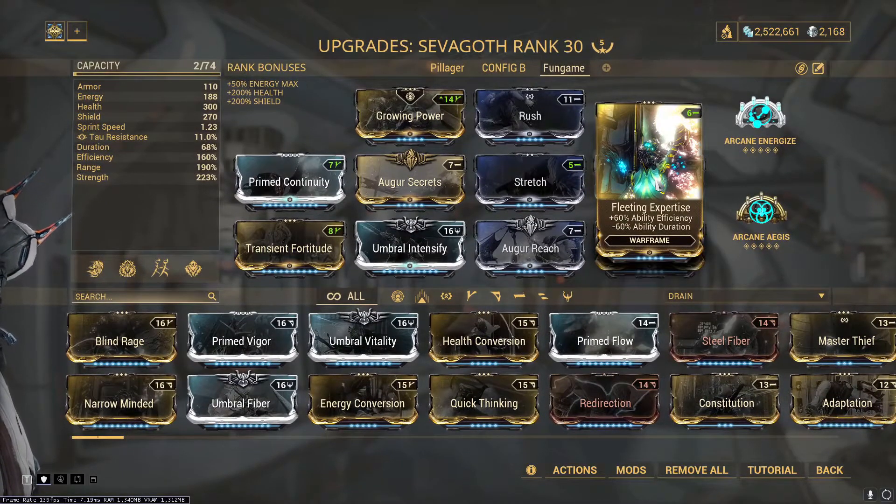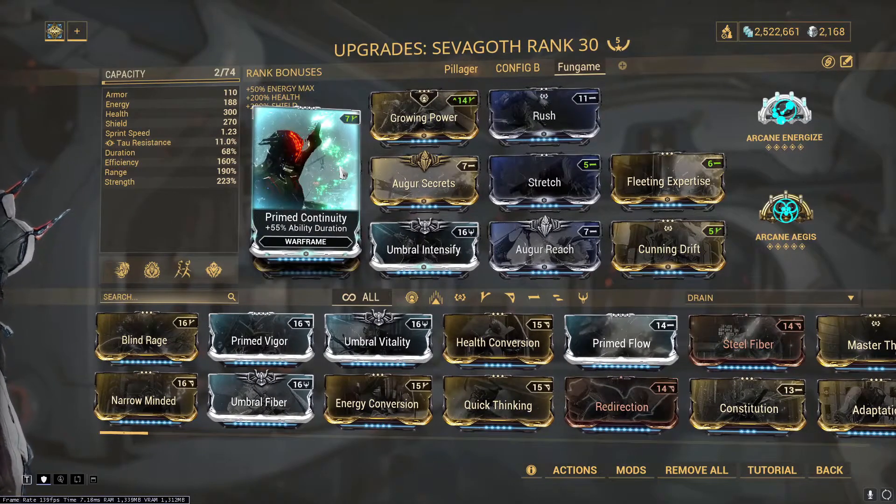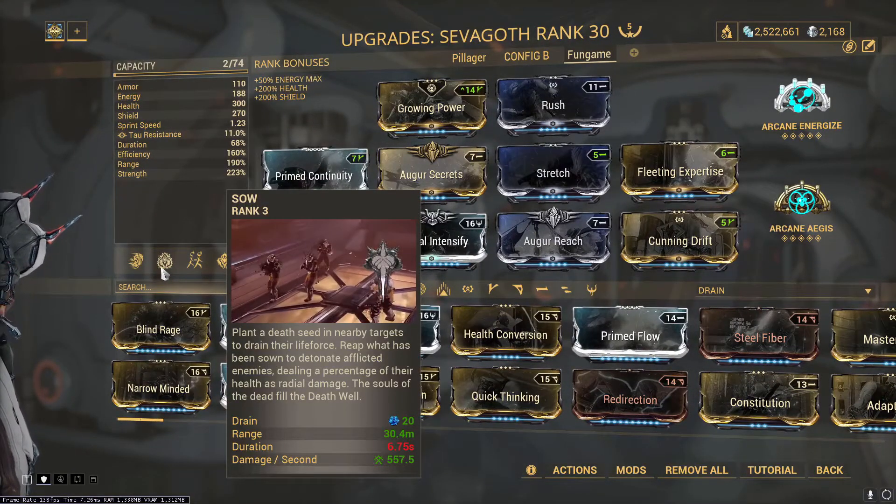Fleeting Expertise is all we need to nearly max out our efficiency, and Prime Continuity gets us back to a respectable amount of duration. After we prime enemies with Sow, the duration gives us plenty of time to cast Reap several times if necessary to nuke the area.